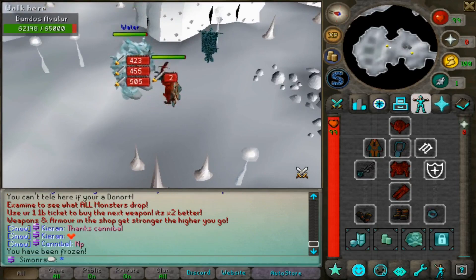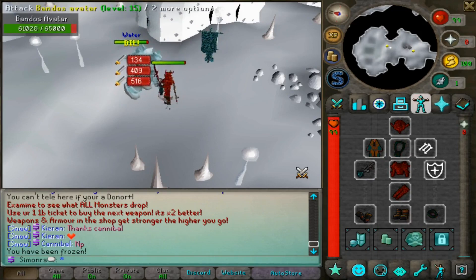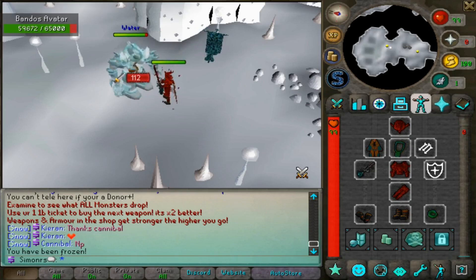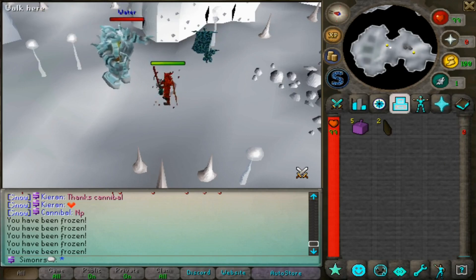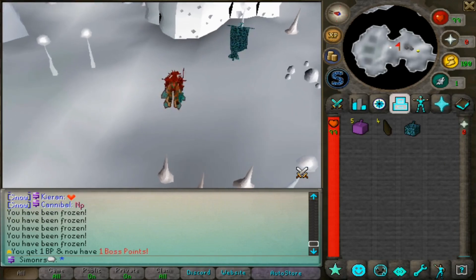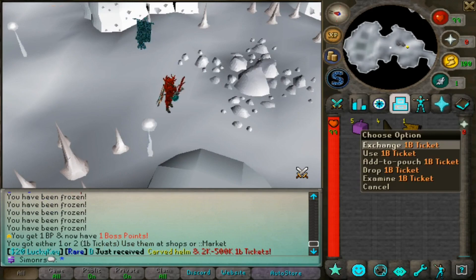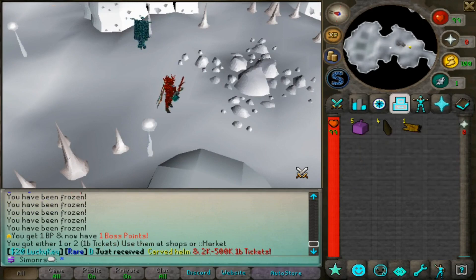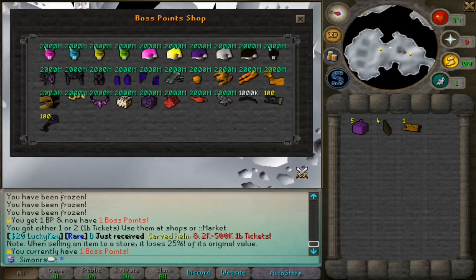The Abandon Sector boss has 65k HP and I'm only hitting around 500 — not even a thousand. It takes a while to kill. We finally killed it though! It's worth it because from the common packages you can get very good items or a big amount of cash if you're lucky. There's also a boss points shop.